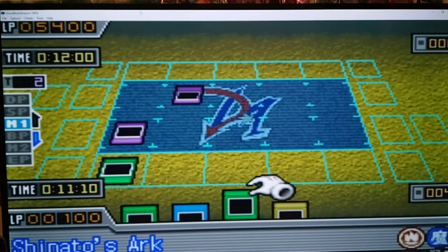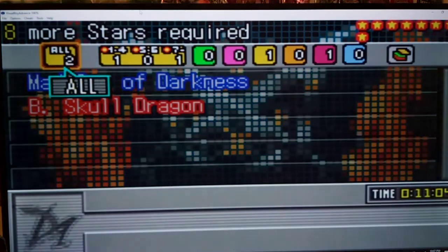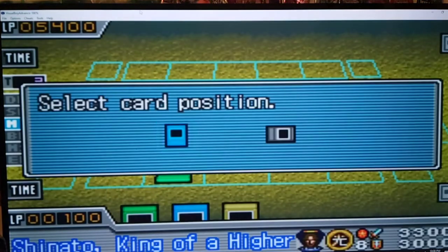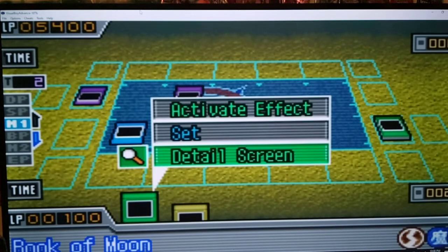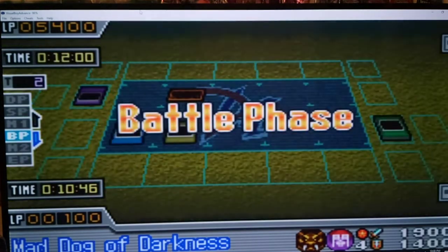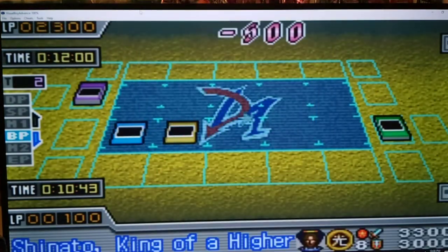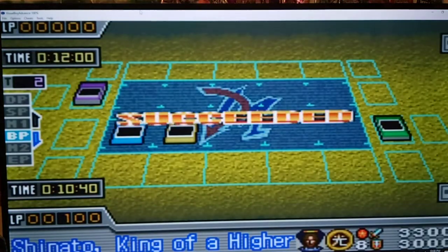So next, you want to play Shinado's Arc to get out Shinado. Don't chain. Offer Black Skull Dragon. There we go. Shinado, King of a Higher Plane. Because this card's defense isn't too high — yeah, it's at 2,000. So you want to Book of Moon, targeting his Meteor Black Dragon. Mad Dog of Darkness. And this has to work — I can't see any other way to do enough damage. This will do 3,500, right? There we go. And Mad Dog of Darkness will finish it up. That one was pretty interesting.